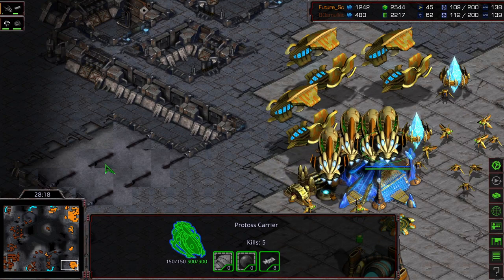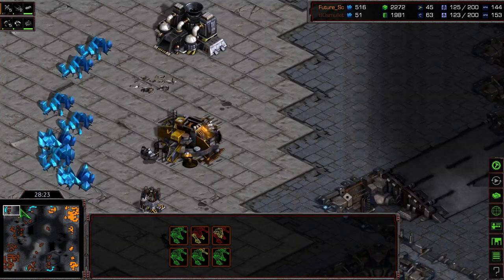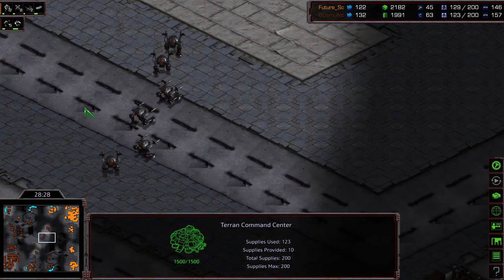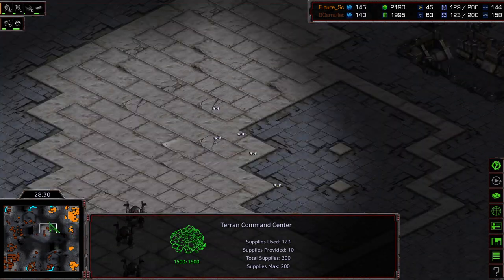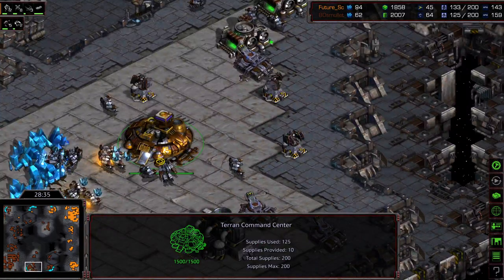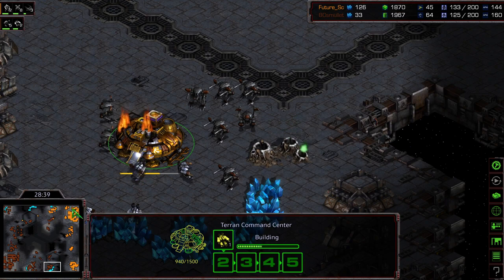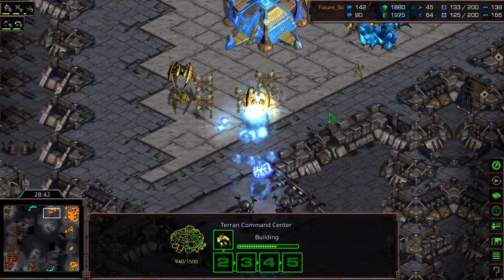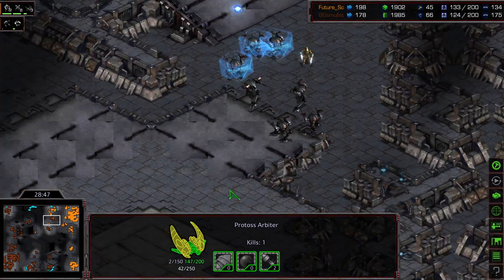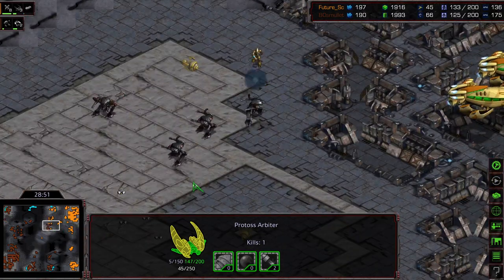Future — where I thought he had a death grip on this game at multiple points — is now looking in a lot of trouble. Aedes Mullet has gotten this upper left-hand base back up, he's still got 63 SCVs somehow, and a growing Goliath force starting to march its way across the map. Another good Stasis to try to protect that 1 o'clock base, pushing the rest of those Goliaths back.